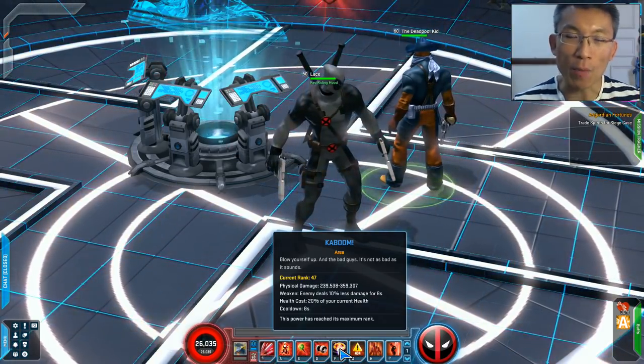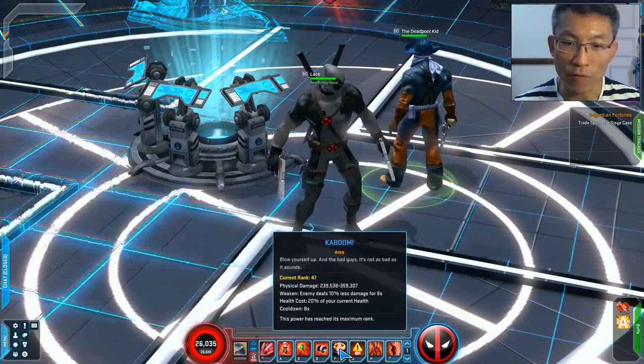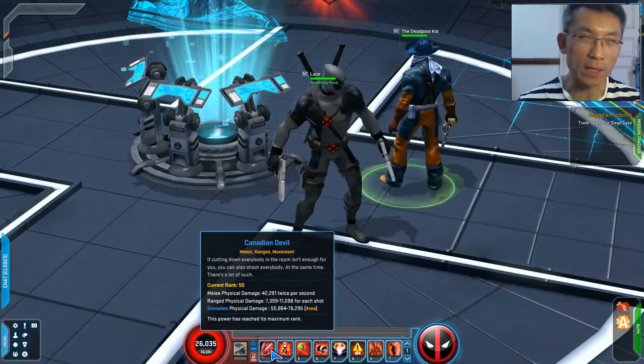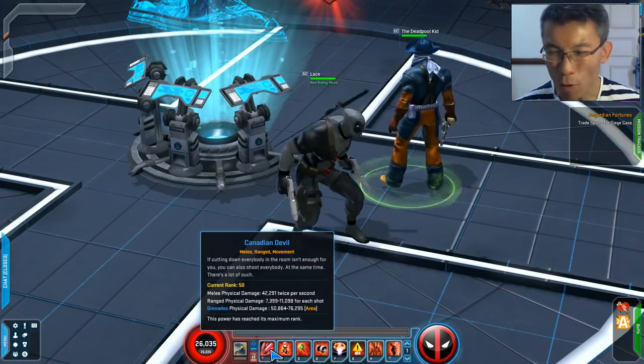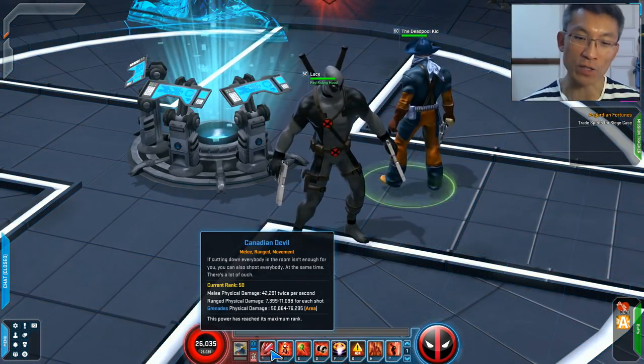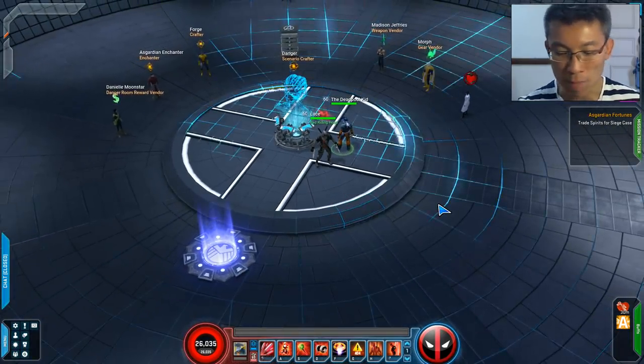As for the main spender, there are a couple of choices — I'll talk about it in the build portion of the video. I'm going to go with the Canadian Devil. It may not be the most obvious choice, but I don't want him to play like a range or melee build. I want to play something different, and this is hilarious. So I'm heading into Cosmic Danger Room right now and you can see him in action.